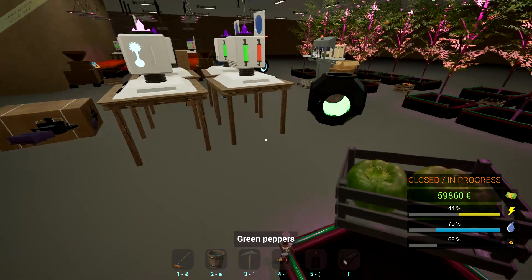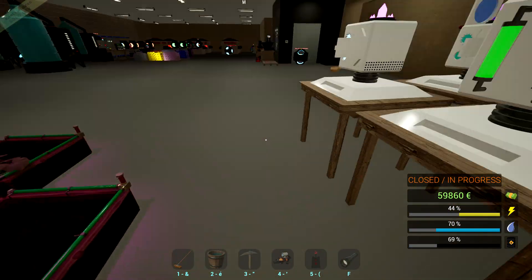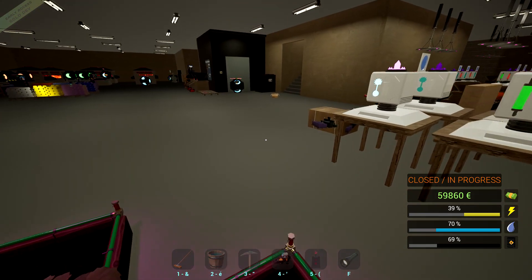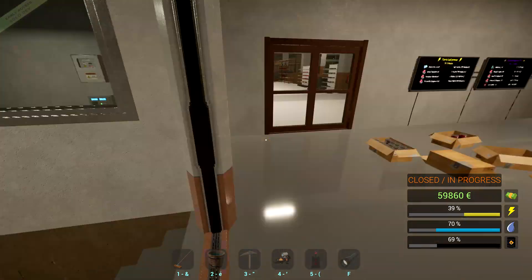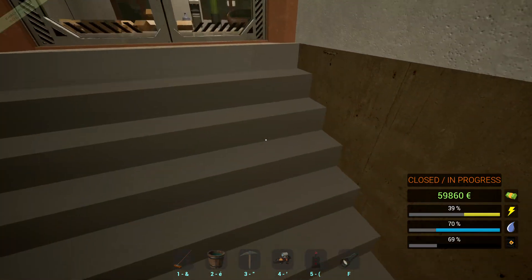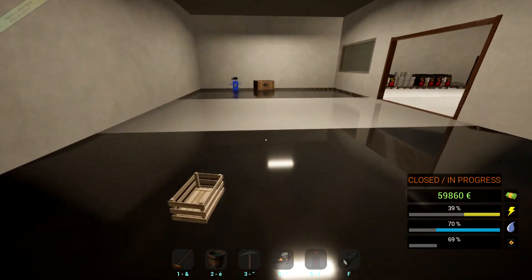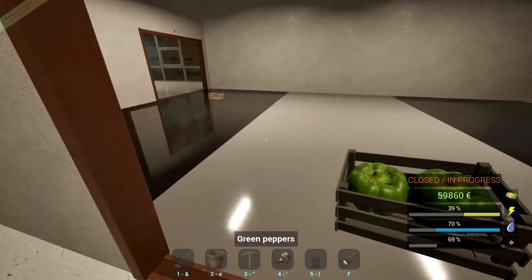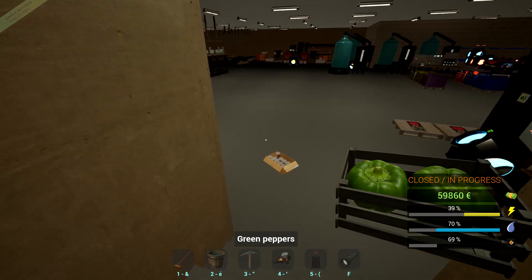Why do I have an extra pepper? Oh, I needed three peppers — crap. I was supposed to leave three of each, not two of each. Do I have another green pepper upstairs? This is going to be a problem — I need three plots of each. Crap. I should have one of everything up here. I done messed up — I was supposed to leave three.